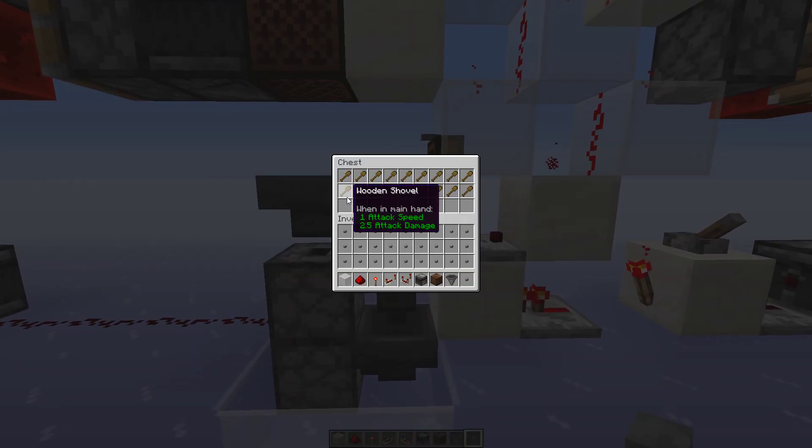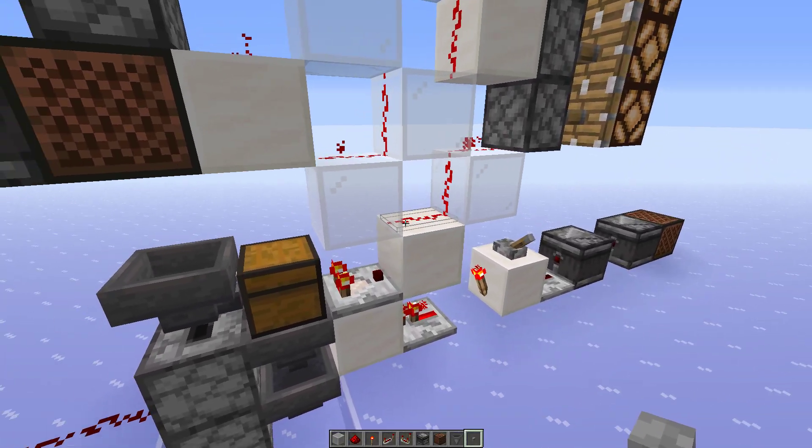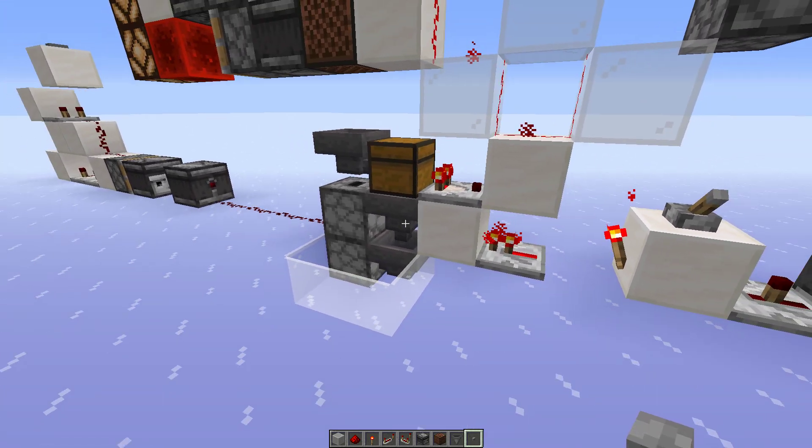So currently, keeping it one wide, I'm filling up a chest with non-stackable items, and every two items will increase the signal strength by one. The system is full, so I need to unlock the hopper right here, and each pulse will draw out one item.